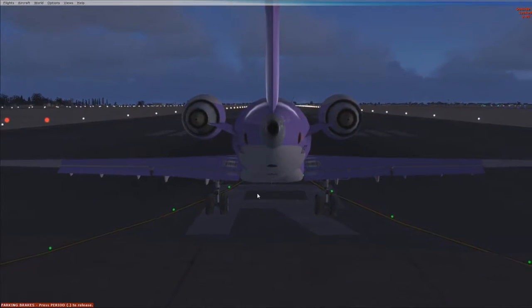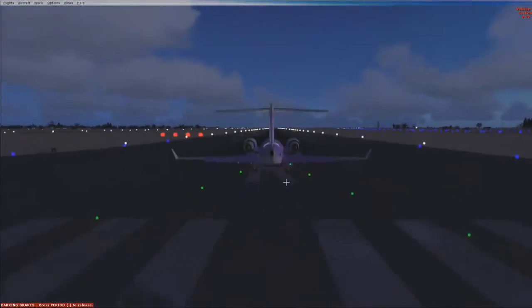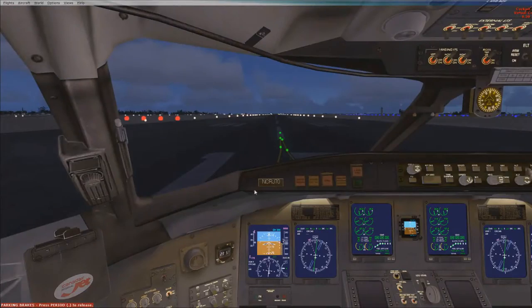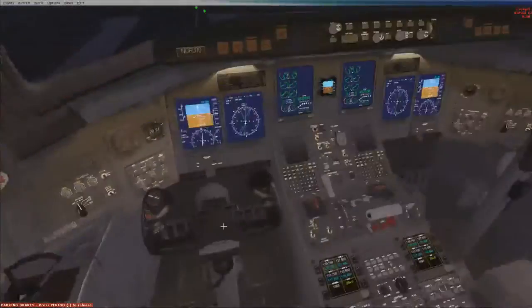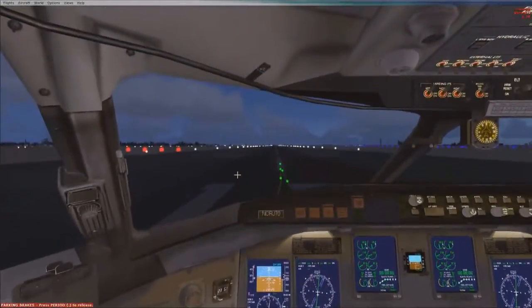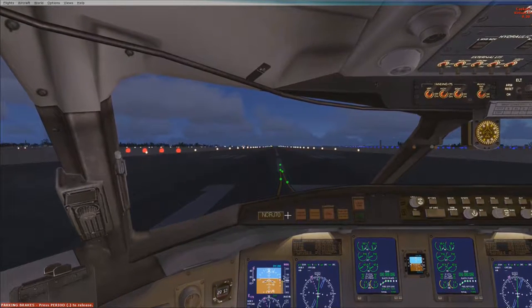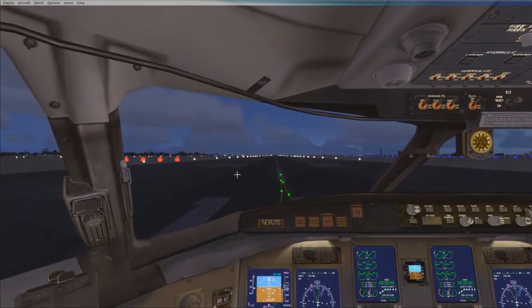Looks good for me outside. And this is an executive jet, a CRJ175, I believe. I'm going to go ahead and throttle up and get this bird off the ground and release those parking brakes. Let's do it.